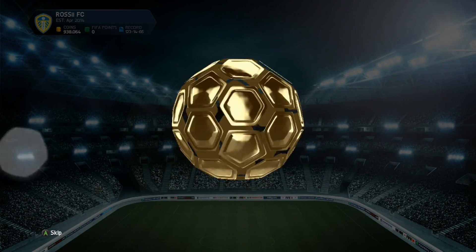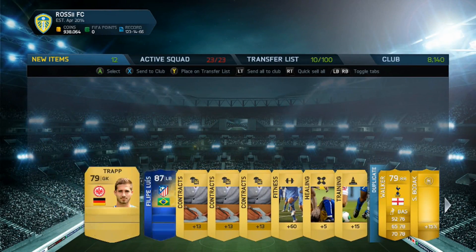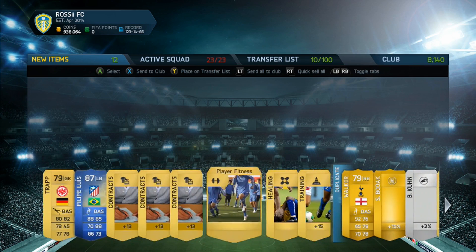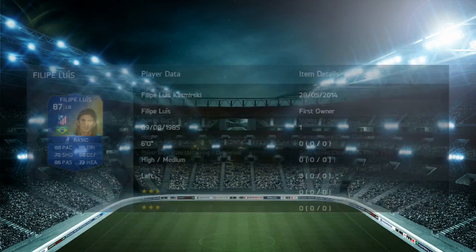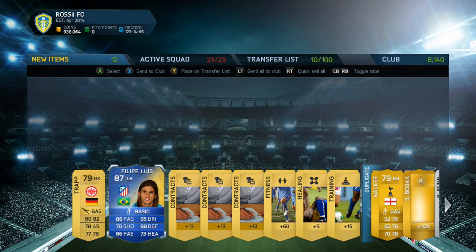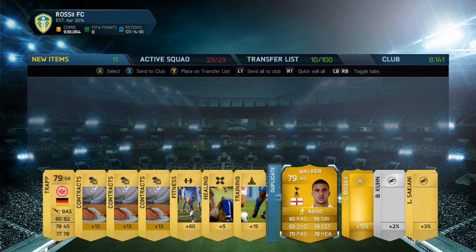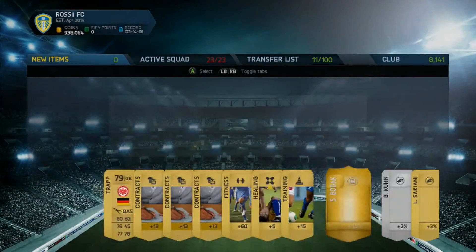We move on to this next pack — I think this is just a regular 7.5k pack, the first 7.5k pack after the 35k packs. We get Philippe Coutinho, who I thought for a split second wasn't in the new Team of the Season, because a lot of people were saying we're getting ones from the old one. This was like 10 minutes after they'd been released — but he is actually in the main one, thank god for that.